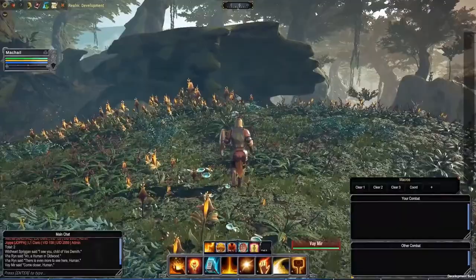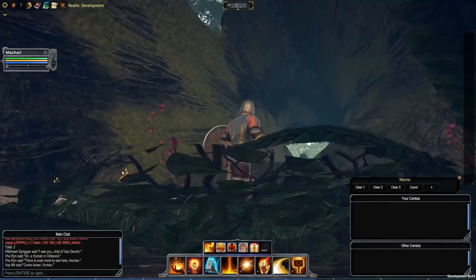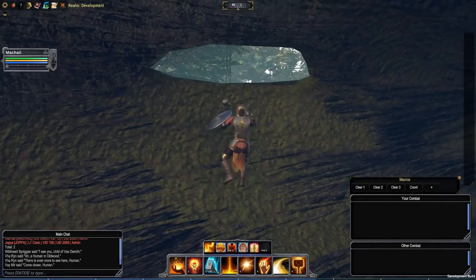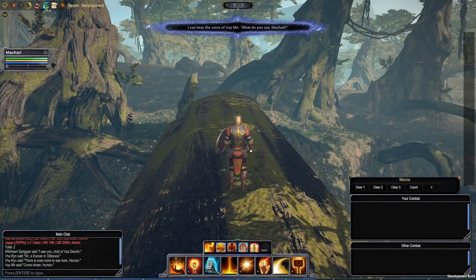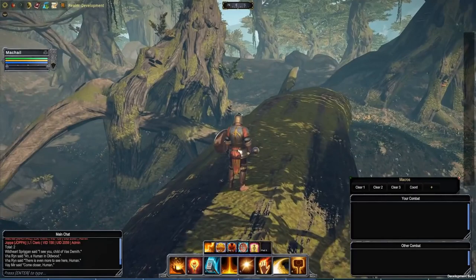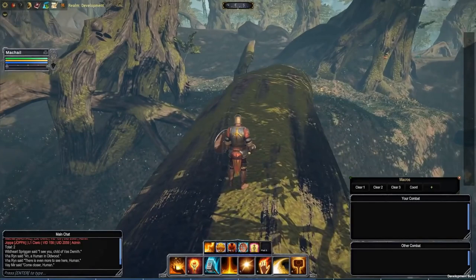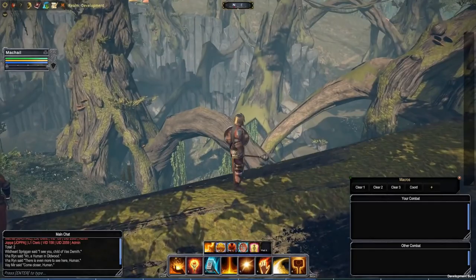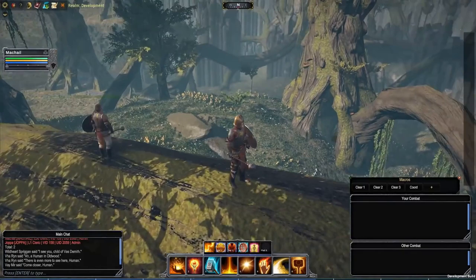The other important takeaway is that class abilities like the rogue's rope still have meaning. Everybody thought that if you can climb anything, a rope would be useless — but it wasn't anyway, because of ledge overhangs where you literally couldn't climb. And now, with endurance costs, a rope is still very valuable. I knew the developers weren't going to introduce freeform climbing in a way that ruined other class abilities or left major holes in mob aggro mechanics.